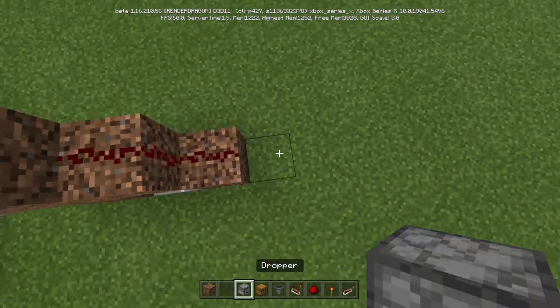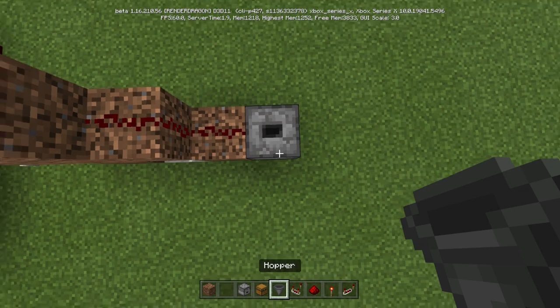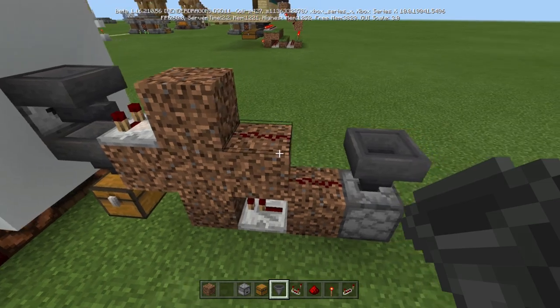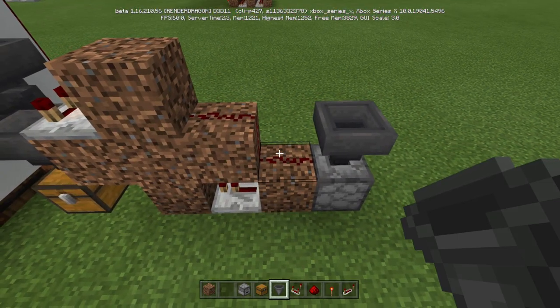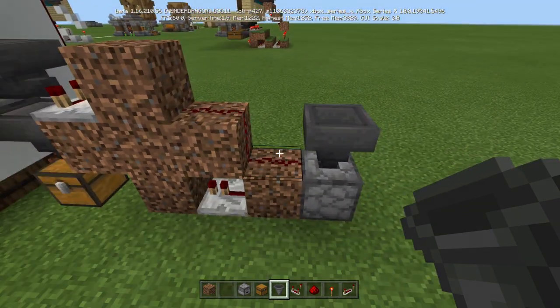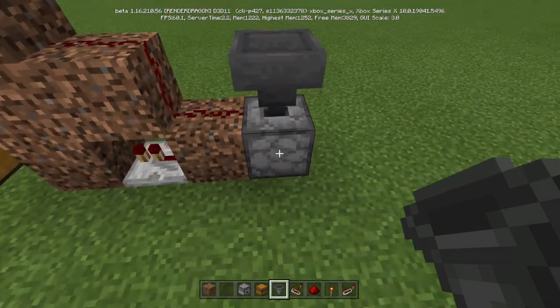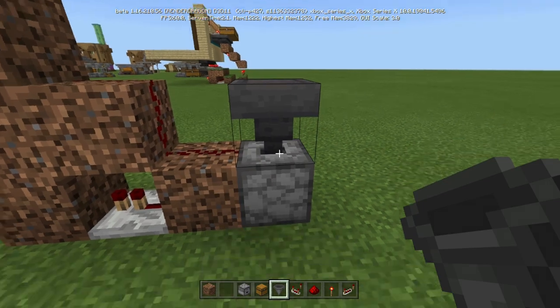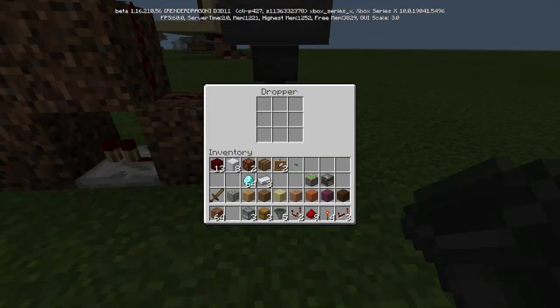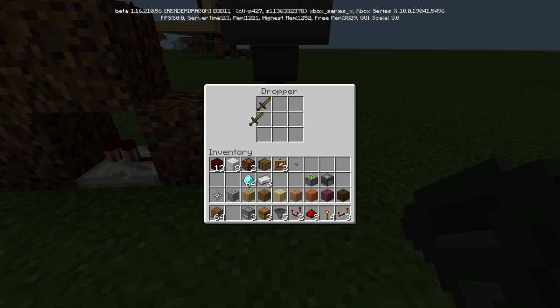Now what we're going to do is put a dropper facing up here with a hopper facing down. So now when this activates, not only will it turn off this torch allowing one thing to go through, it's also going to activate our randomizer.